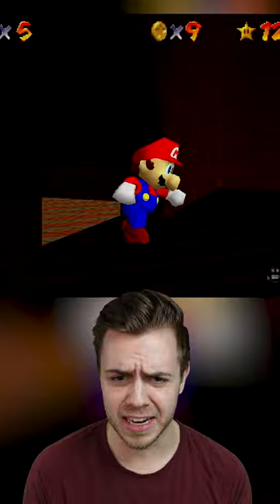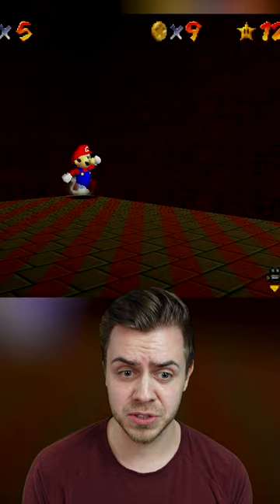This one, however, to even unlock it, you first gotta go to this corner, then this one, then across, then that one, and the last corner. If you go to all four corners, then a hidden one-up will just appear in the middle of the room. That's pretty hidden.